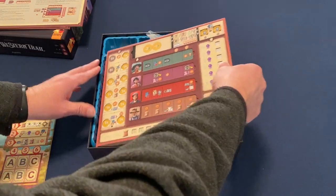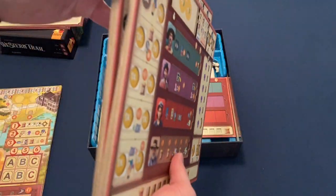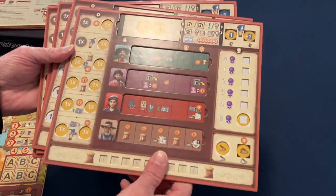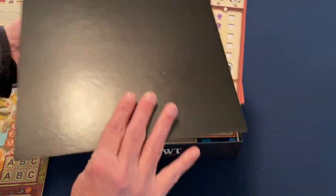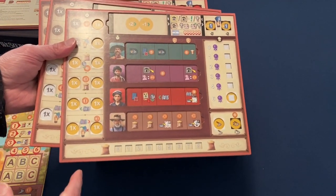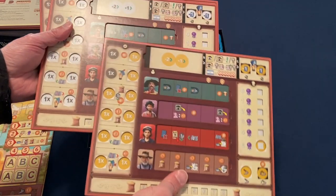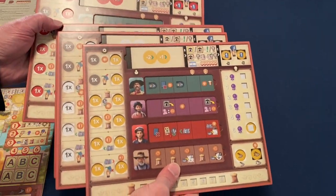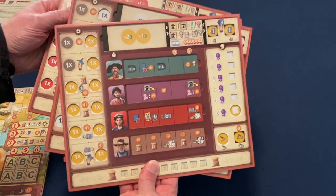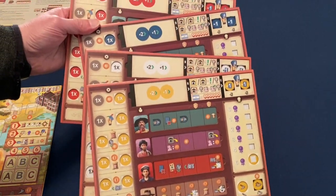Now let's look at the player boards — these are nice and thick, you can see the thickness of them. Nothing on the backs. In the normal Great Western Trail you only have three slots, but here you have four slots for placing your workers or the ones you hire. We have yellow, white, blue, and red — all the player colors.